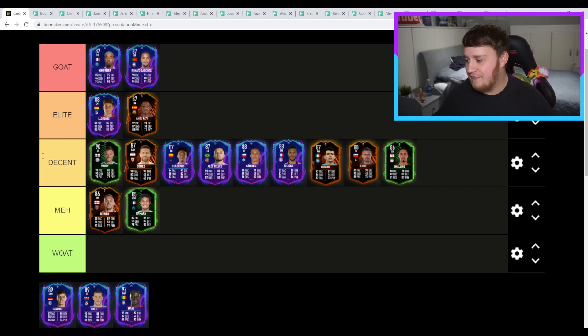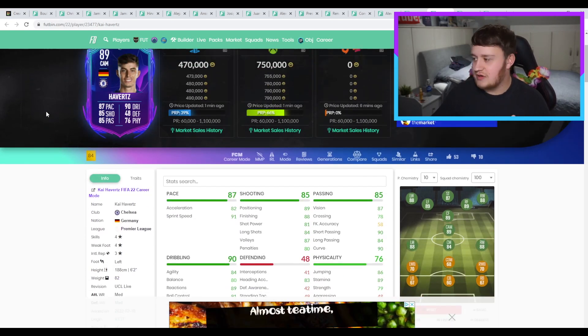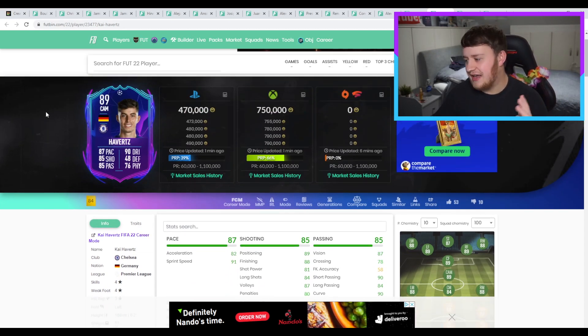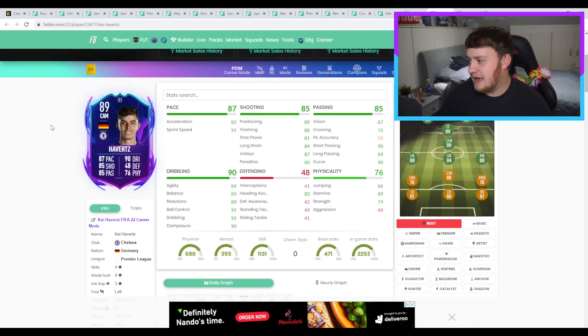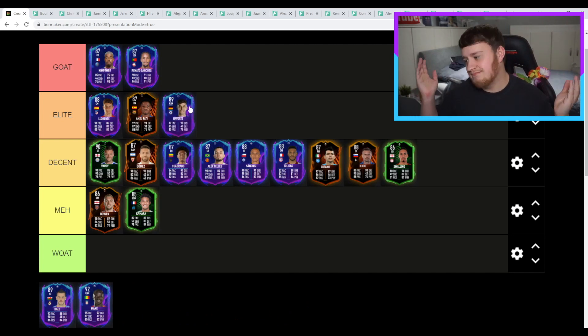Next up, we have my boy Kai Havertz with a Champions League card — he won the Champions League for Chelsea, we absolutely love him. Obviously I want to put him in GOAT, but let's think about it. Four-star, four-star — lovely, though I think he is very left-footed and should maybe be three-star. He's got the pace and the shooting. His agility and balance is a bit low, but if you like those tall attacking mids like your Taliscas, it's not too bad. Passing and physicality is pretty decent as well. You know what — he should be decent, but I'm a Chelsea fan and we're going to win the Champions League again, so I'm putting him elite. I don't care if you're angry.